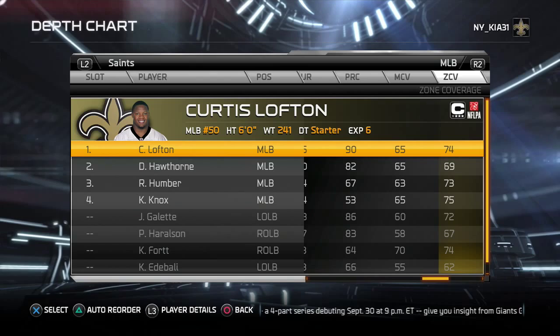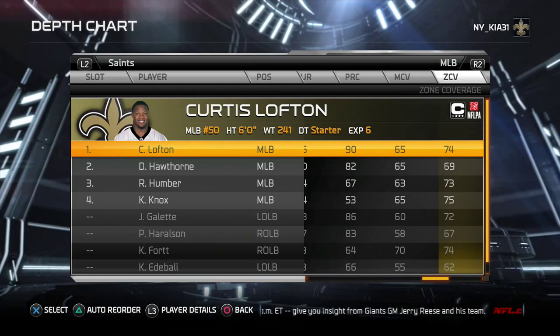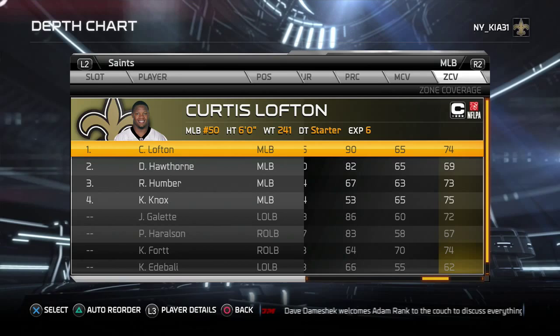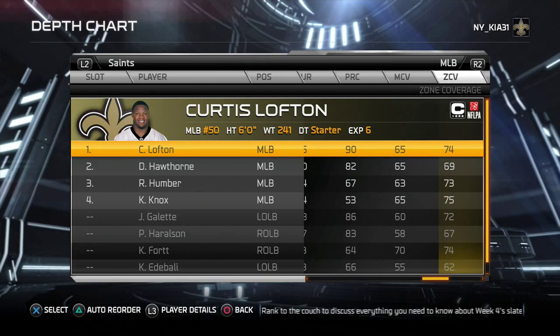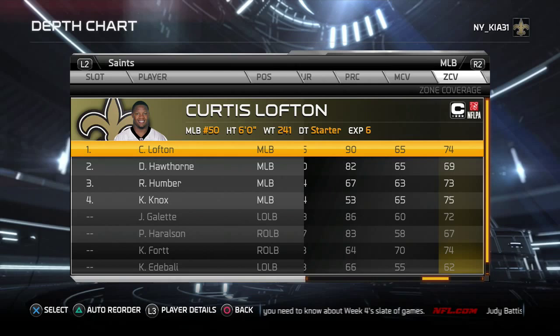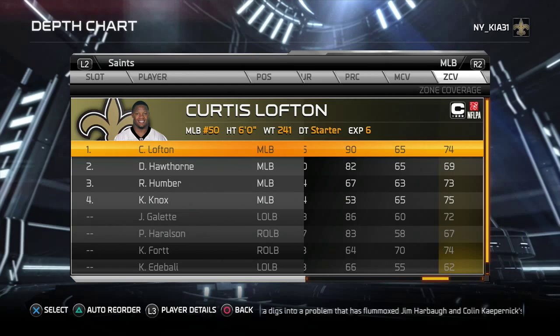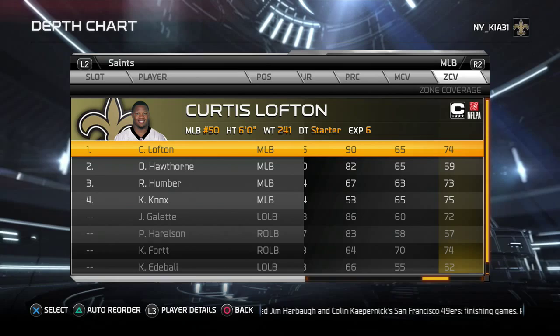The big thing you need is a pass rusher out of your front four. You also need linebackers who can really run, really hit, and zone cover. You're okay with passes being caught underneath, but you want a price to be paid — hits that knock balls loose, fumbles over the middle, and interceptions when they try to fit the ball into tight spots. The Saints have really good safeties.